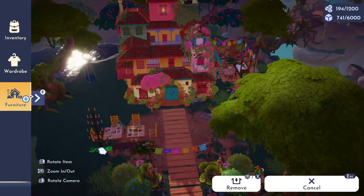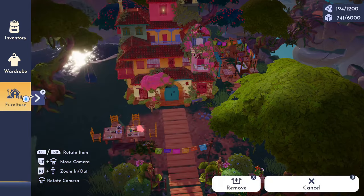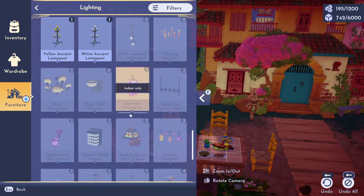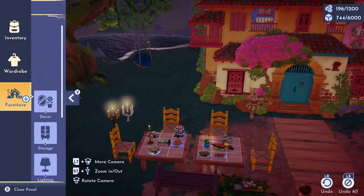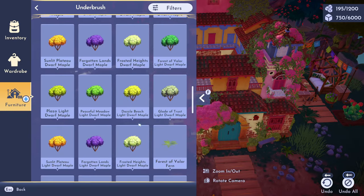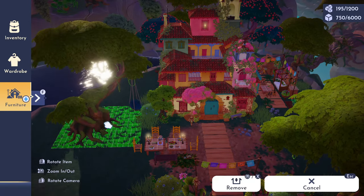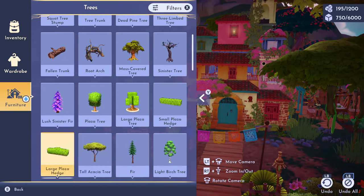Now that I have that cobblestone path mapped out I'm going to start adding some details to our little outdoor dining location. I'll decorate with some food items and then add a couple of enchanted candles to give it a really nice glow. The ideal time for this build is definitely during the evening because I really wanted to focus certain areas with glowy aspects — and I just think Casita looks absolutely stunning during golden hour.